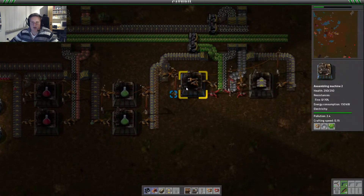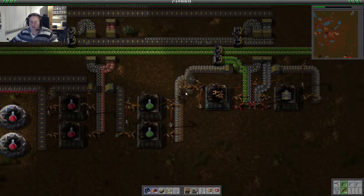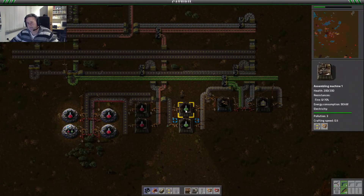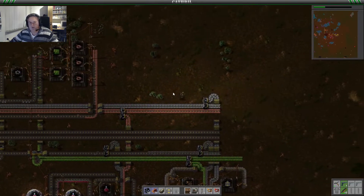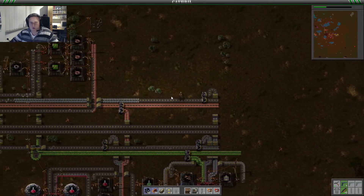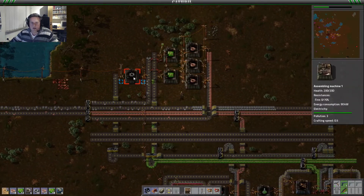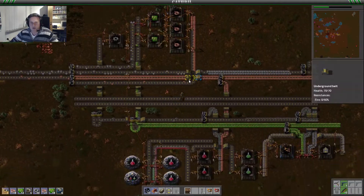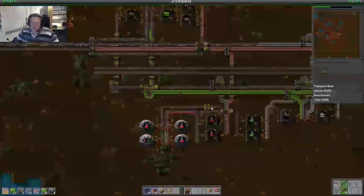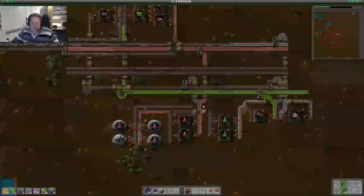And since we've got these blue assembling machines, those work even faster — I believe at 0.75 speed — and these only work at 0.5 speed. We're going to make some more of those blue assembling machines because it should speed up all the assembling of all items that we're producing. So I'm going to upgrade at least our gear wheel production. Production of these — keeping the lines full and keeping this going — is really important for me, especially in the beginning.